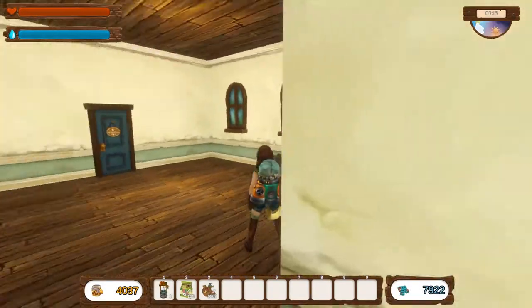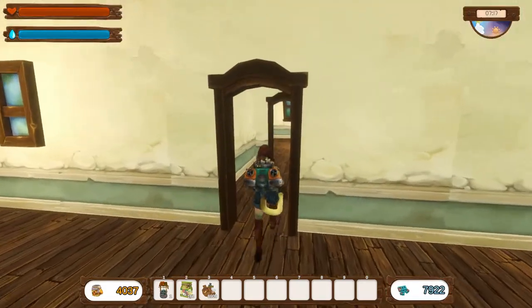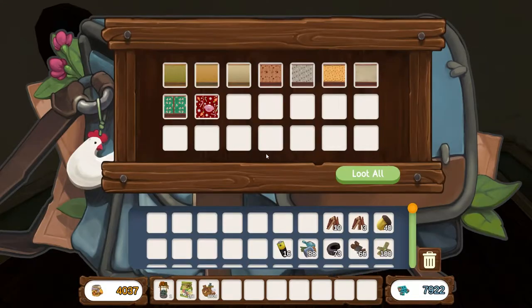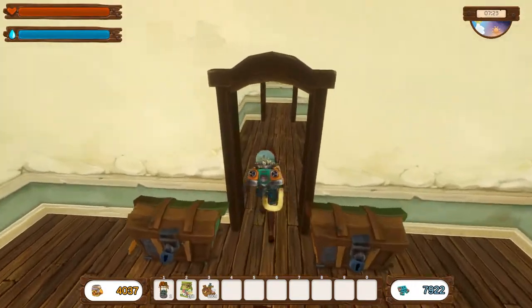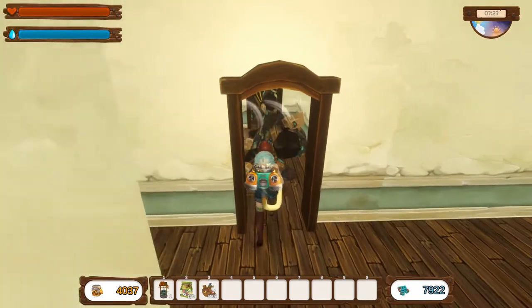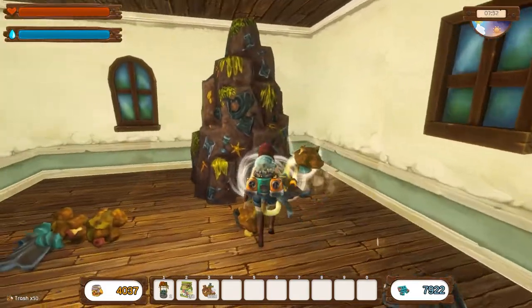Welcome back to No Place Like Home. I've put into this room some of the wallpapers in this chest, thrown in all the decorations we've collected, as well as those four books that are left over from the placeholders from early access. Now we do have two more rooms we can go through here — let's see if we find any goodies.